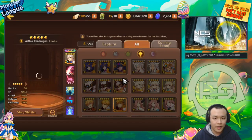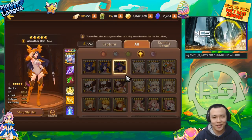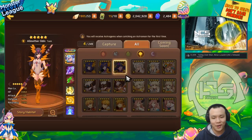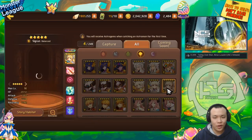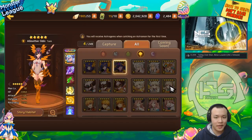With that in mind, this is just my opinion — I'm going to be giving my advice on which nat 5 you should pick for the contract, based on what other monsters you have or based on where you are at in the game right now.